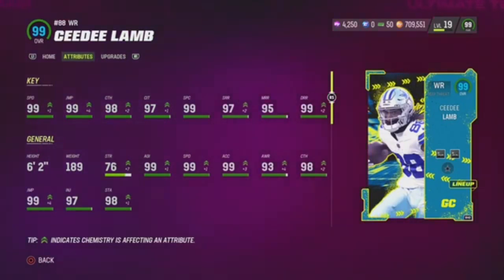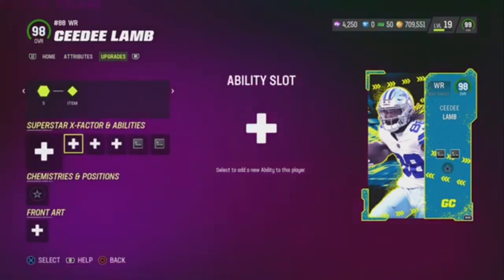The most valuable card in this game — CD Lamb. Short Out and Short In for 0 AP. Great card.